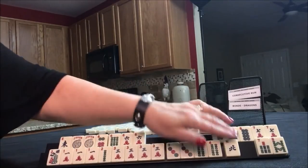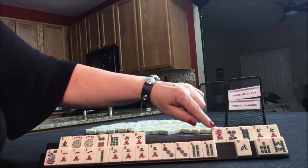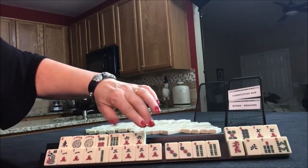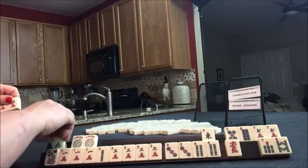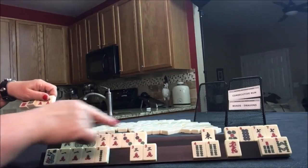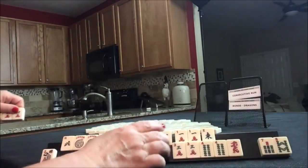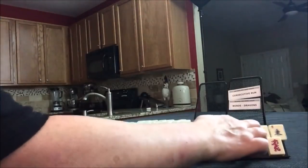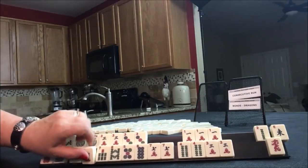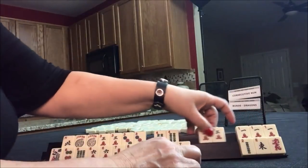I was just thinking maybe we could do North and South with threes instead, and then do five, six, seven, eight. Okay, let's count discards — we have joker bait, eight discards. Let's see if we do North and South with threes, even though we have a gap. North and South with threes — we need three bams, and then this would have to be joker bait. Oh, that's a lot of joker bait. Yeah, that's way worse.